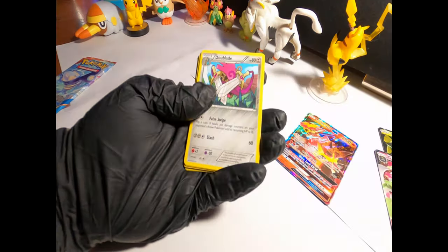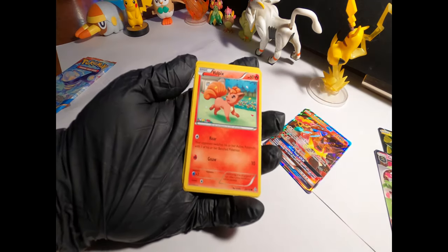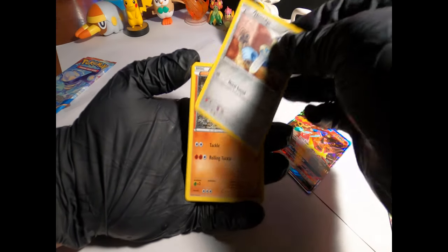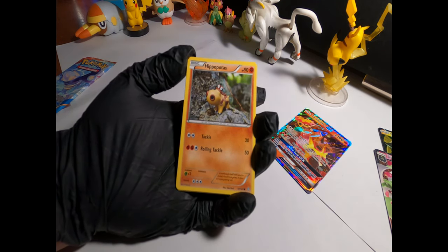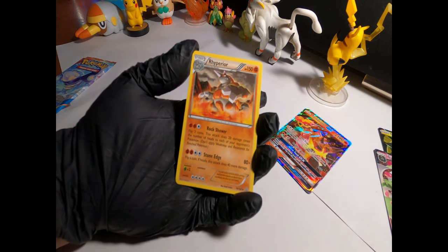Still on the hunt guys, still on the hunt. Second pack out of three. One, two, three. Professor Birch's Observations, Doublade, Teammates, Trapinch, Alolan Vulpix — ooh I love that artwork — Spheal, Huntail, Hippopotas — I think I saw that right, but that was a cool picture, looks like it put a toy on a tree trunk and took a picture. Soul Rock Reverse Holo, and an Inferior Rare.